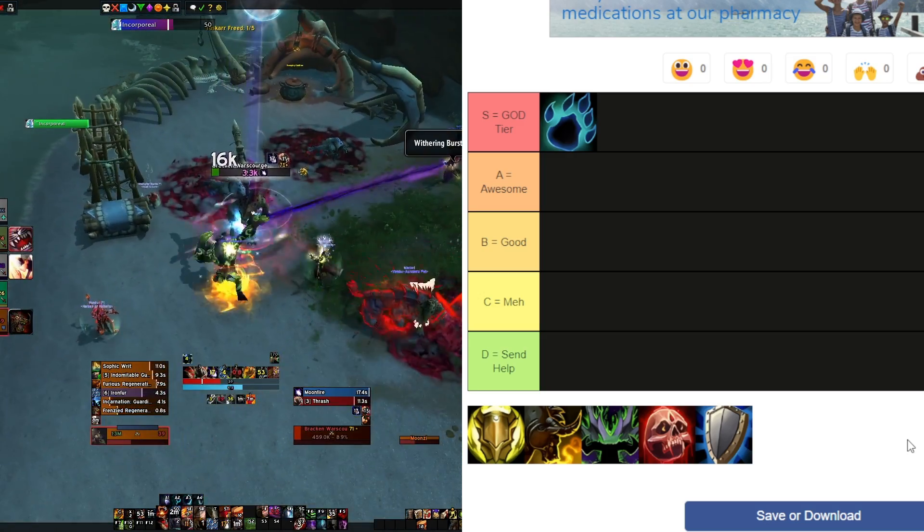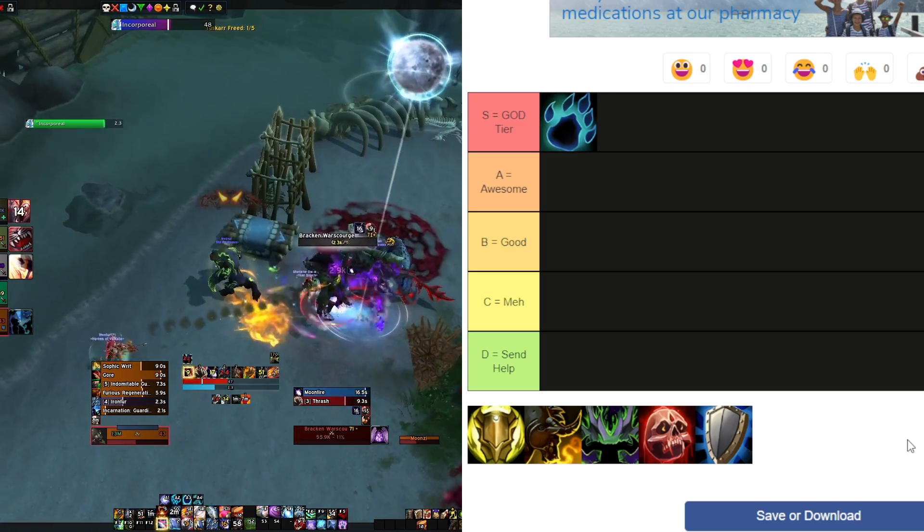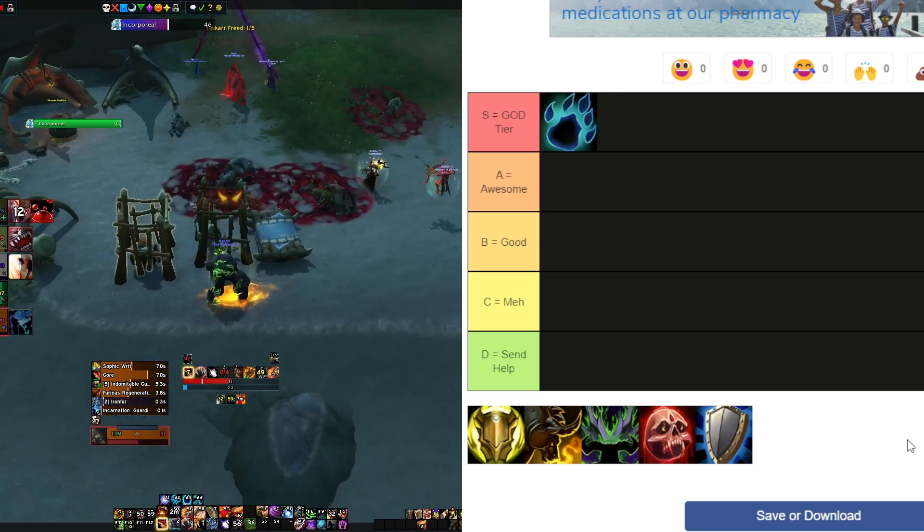They buffed Thrash to have an additional stack, which is good damage overall for single target and AOE. They've really redesigned a lot of the talent tree to make it much more rewarding to pick certain things. If you look at Raider.io right now, they've completed some of the top keys — and it's going to be cool to see what they do with this spec in 10.1.5.